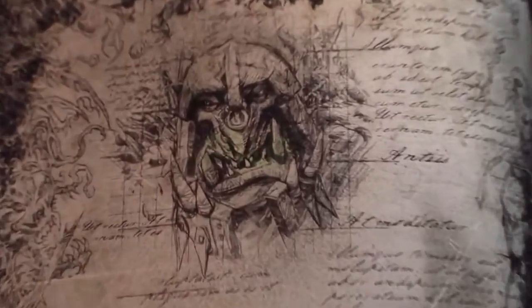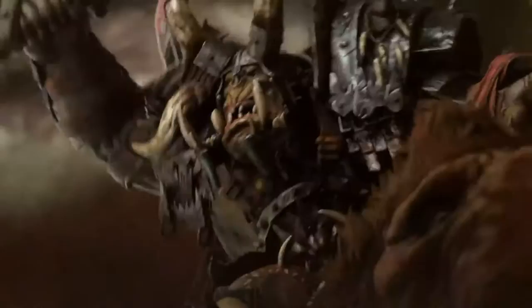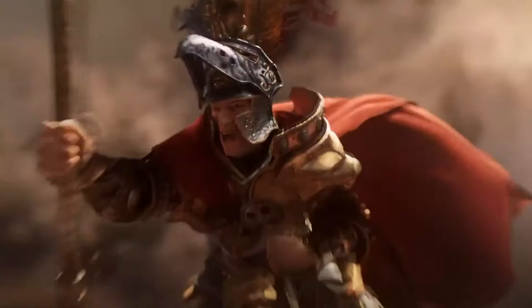Hello everyone, this is Isidor and in this episode of Greenskin Unit Analysis I'll be discussing the Greenskin ranged cavalry and ranged chariots. While their ranged cavalry units are not nearly of the same quality as those of other factions like the Marauders of Chaos or Empire Outriders, the Greenskins make up for this in cost. Their ranged cavalry is the cheapest in the game, letting Greenskin players take several squads of specialist harassers without hurting the rest of their force.